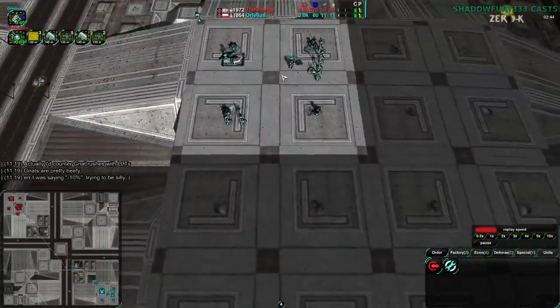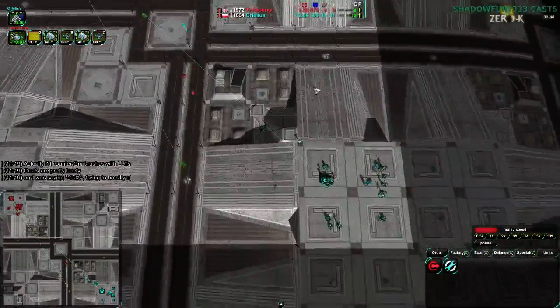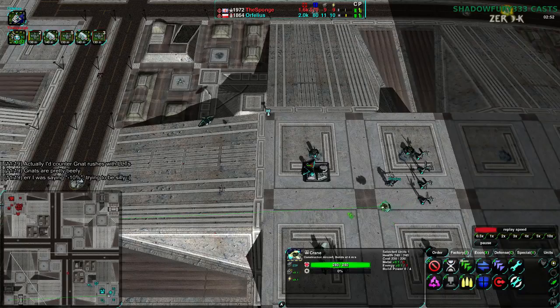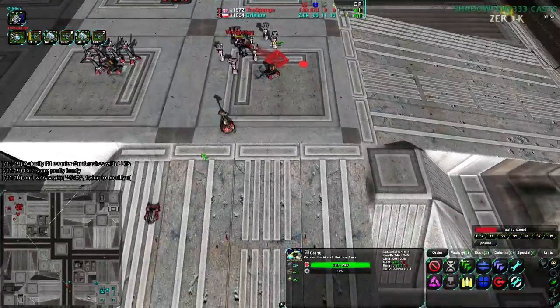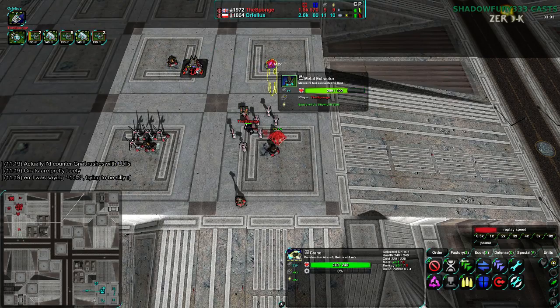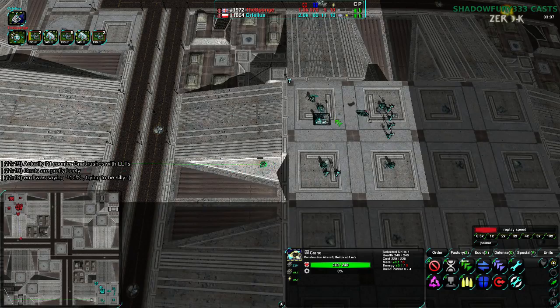If you can take out their bombers, you're good. If they go for cranes, then you're even with them — you're not gonna fall behind. At this point Orphelius is gonna probably get ahead because they have the crane. They can easily expand. The Sponge, on the other hand, is staying inside their base and getting kind of timid. They're not expanding — they have only three metal extractors, and this fourth one hasn't even been completed yet. Orphelius' strategy is working out beautifully for them.